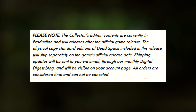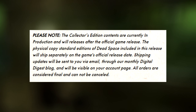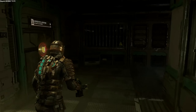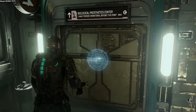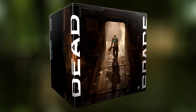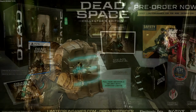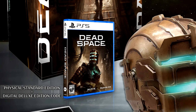Shipping updates will be sent to you via email through their monthly digital digest blog and will be visible on your account page. All orders are considered final and cannot be cancelled. So you're going to have to dive all in if you want to pick up this edition. The physical copy of Dead Space standard edition is available for PlayStation 5, Xbox Series X, or PC.